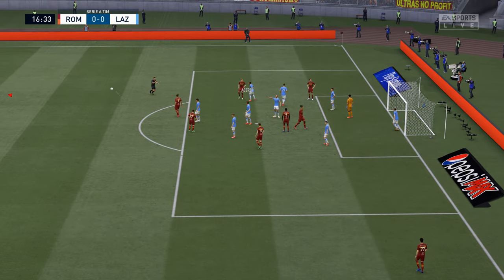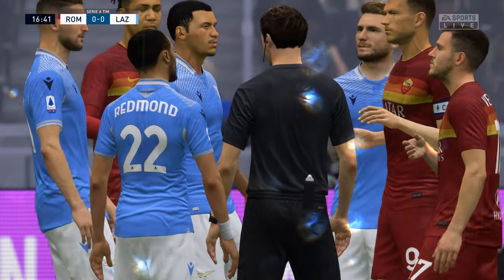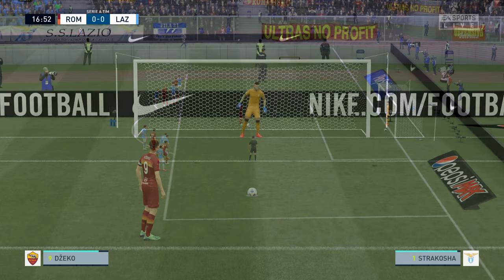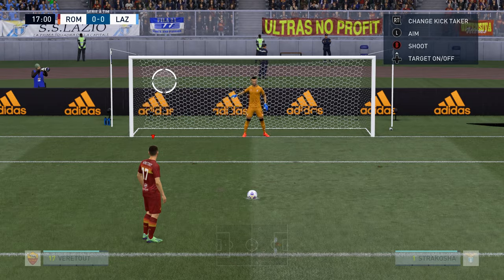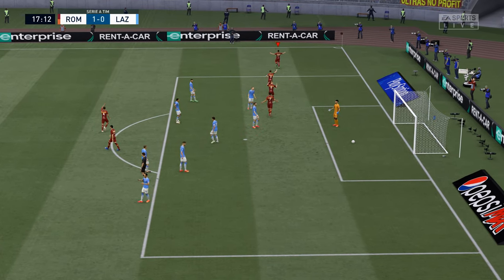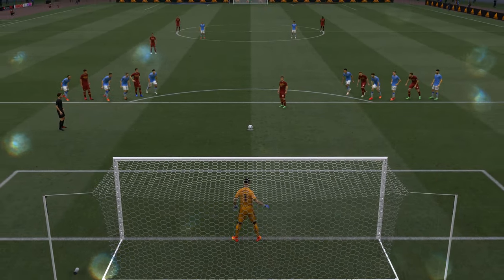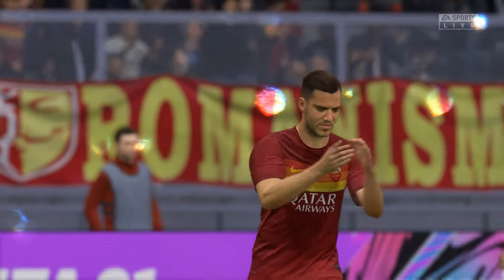Ball in — is that another penalty? I do have handballs turned on, I might need to turn it off because this is getting a bit ridiculous. You've got your hand in an unnatural position, sticking it far out. Giroud missed his last one so I'll give it to Veretout — he can step up and take this. Oh, top bins as well! The goalkeeper went the right way and Veretout scores against Strakosha. 1-0 in the Rome Derby — the Frenchman Veretout steps up to take this one. What a strike — absolutely bends it top left, beating Strakosha.